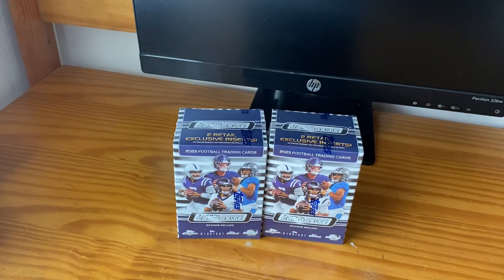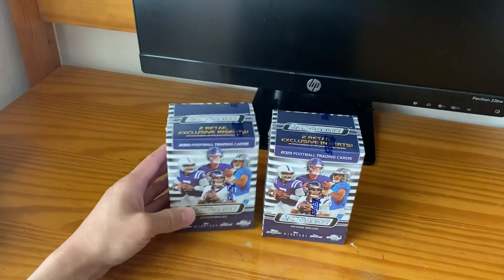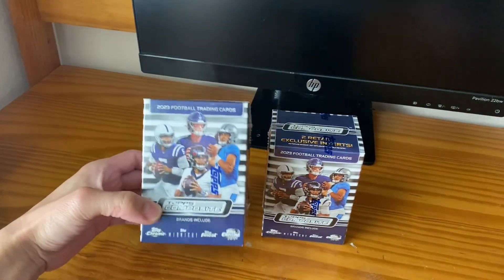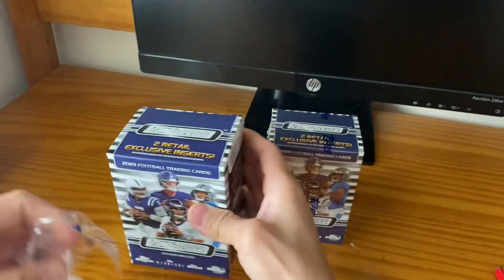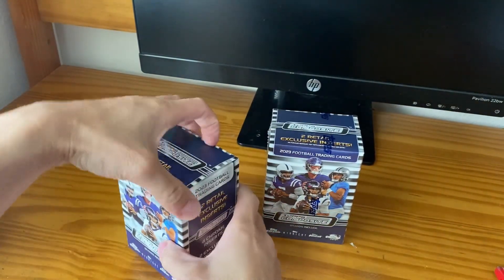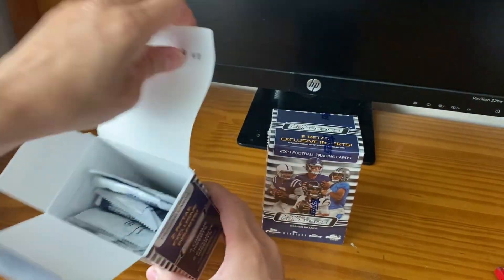What's up everybody, good morning, good afternoon, good evening wherever you may be watching from. I just got these new 2023 NFL Topps Composite Blasters in. My last video I did the hanger boxes and they didn't turn out too great, so here's the blaster. I finally got them online — I don't have time to be going to look for them in stores anymore, but I was able to get them. I think these were from Target, 30 bucks a piece.